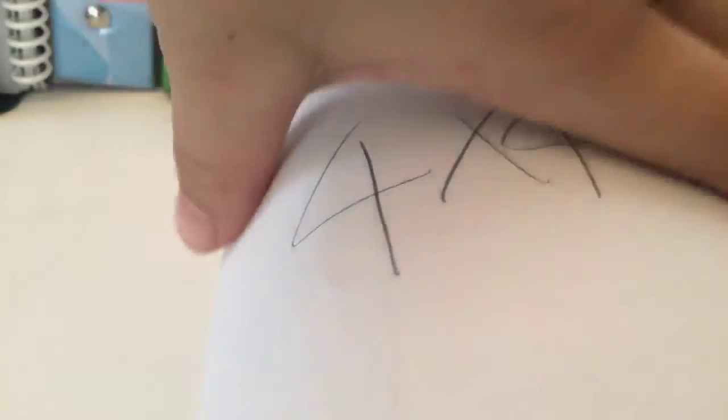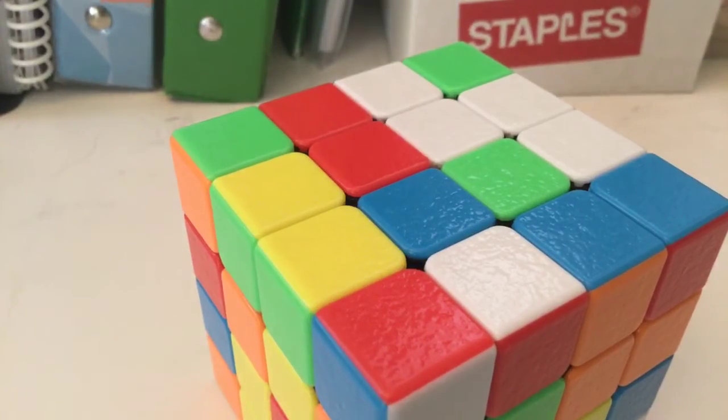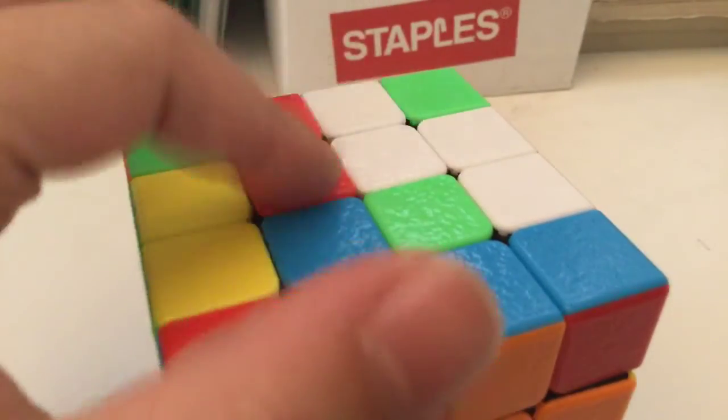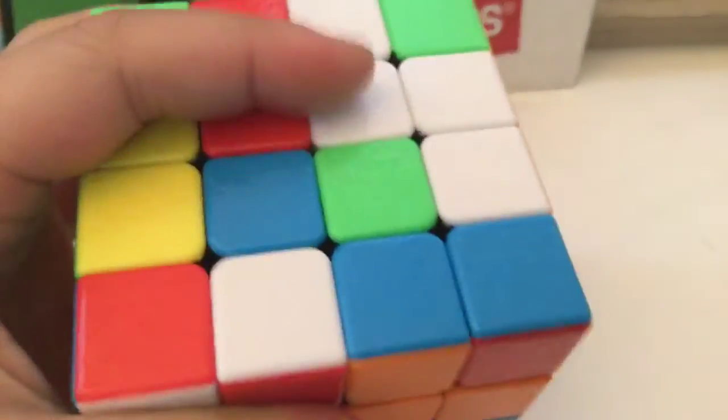Time for the last cube — the four by four by four. I have a Gem Cube four by four by four right here. You might have noticed there are no centerpieces on the four by four, so the first step is to make the four by four centerpieces.